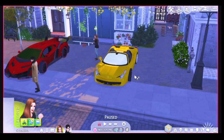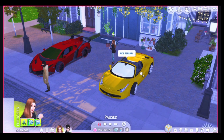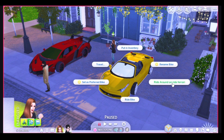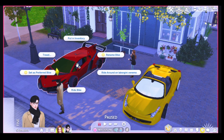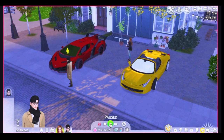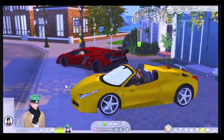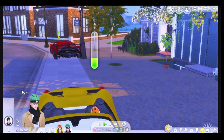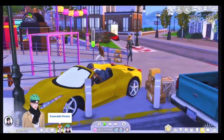Let me use my Sim to test drive. Just click on here and you can run around on the Ferrari, or if you want you can travel. Okay, let's see how it's working. You see it has a sound effect like a real car driving sound effect!